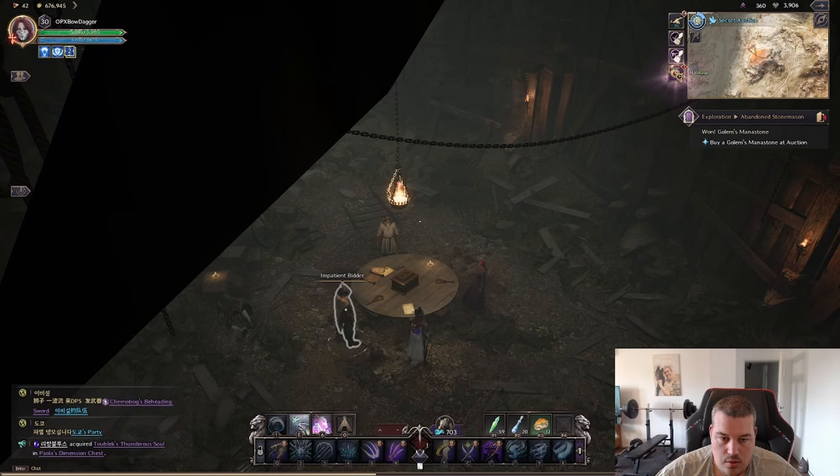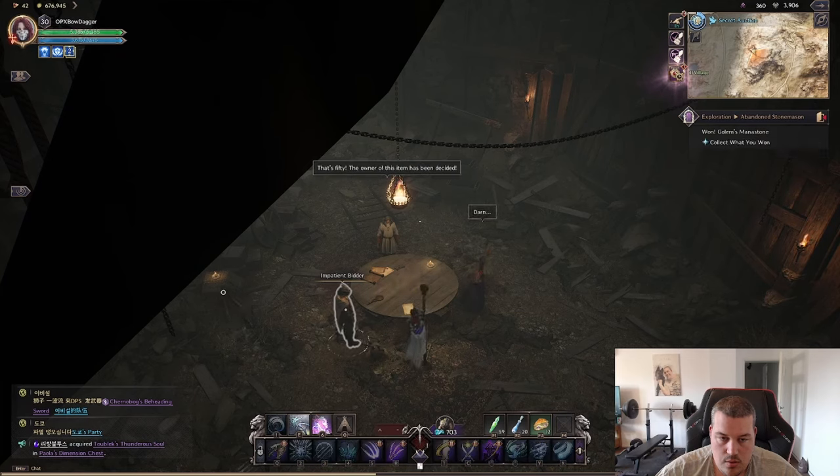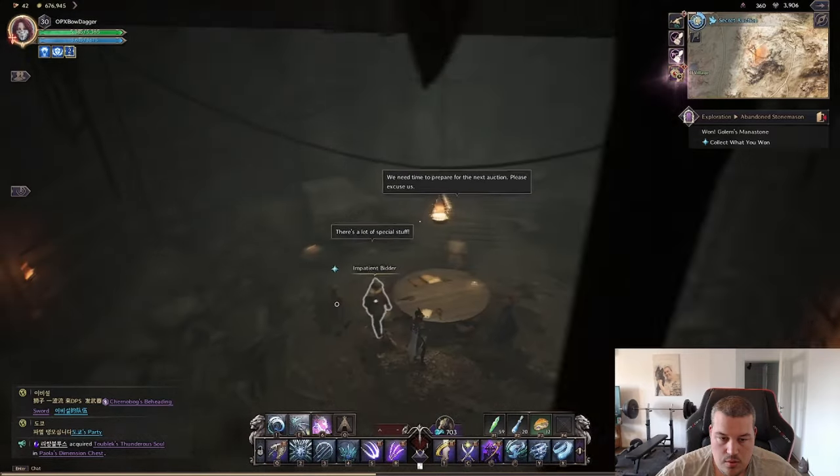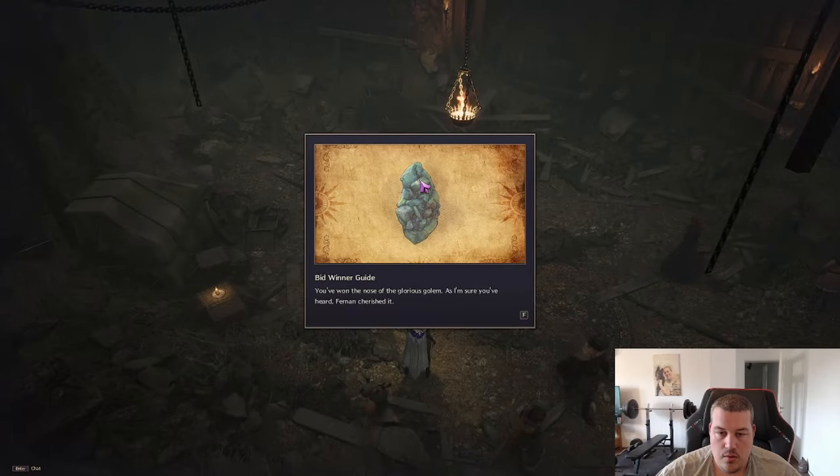It's also important to know that items are insta-buy for the first person to bid 50. So you're only allowed to bid at either 10 or 30, and if others bid 40, you need to instantly spam your bid to secure the item. I hope this short walkthrough helped you out and lowered your frustration level.